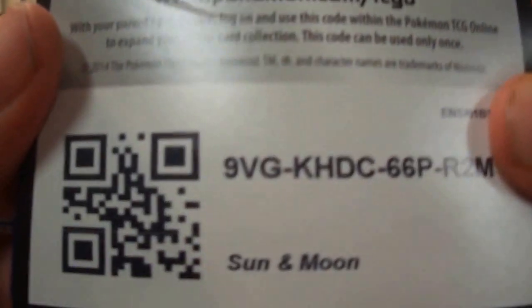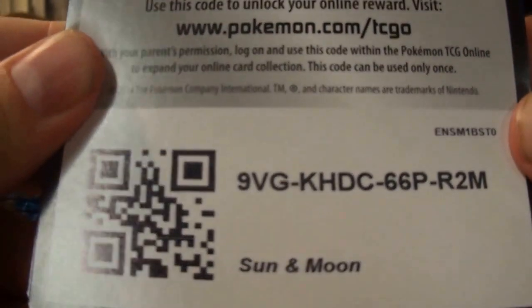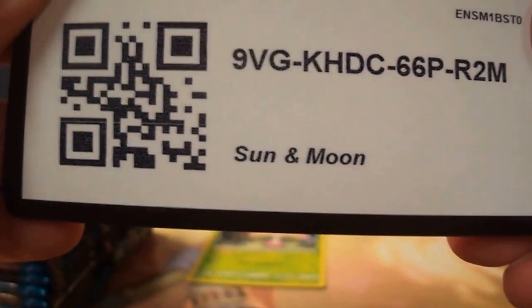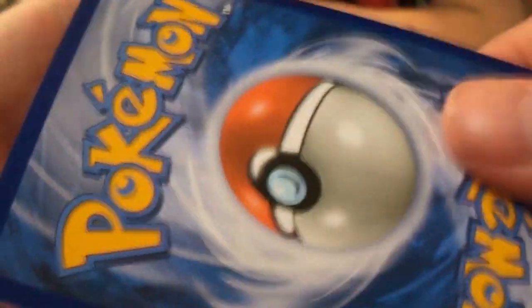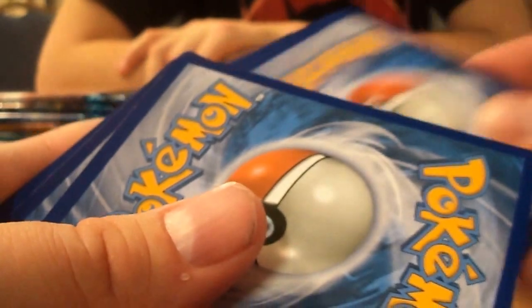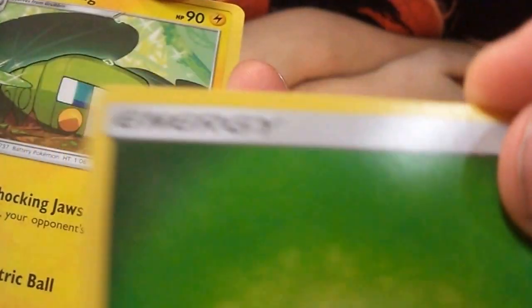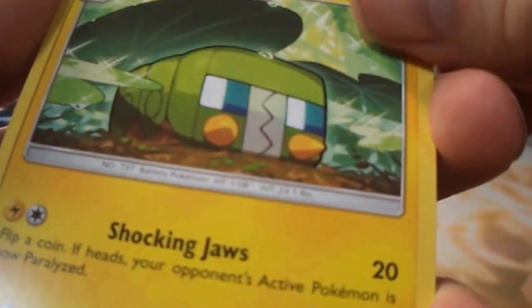Something happened in the background there, no worries, we can laugh about it. Also I see some people opening packs in other videos having trouble — just put your finger behind the cards and pull it open, that's how simple it is to open a pack. Nothing really special here, just a holo. I accidentally saw something — Charjabug.